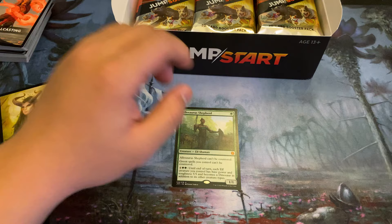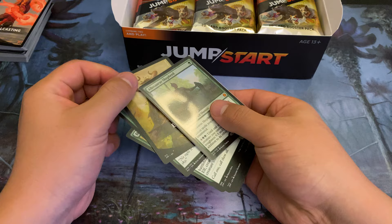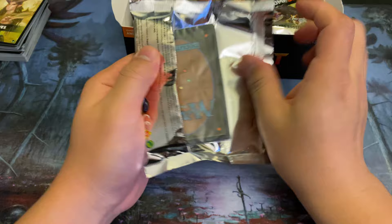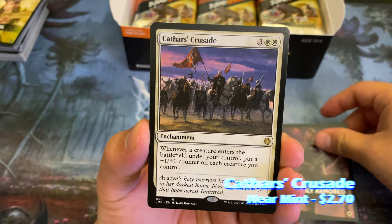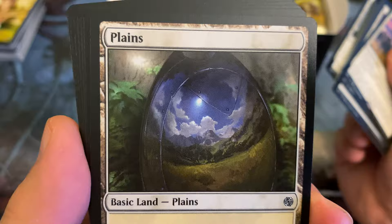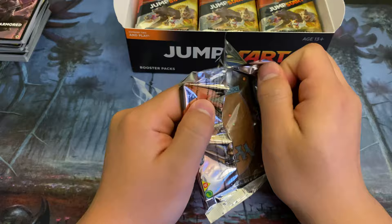Quickly the boxes started dropping in price, and before you know it we got into the $138 range. However, starting this week, stores are now going to get access to more Jumpstart. Some stores are getting a few cases, some are getting multiple cases, and some stores are getting pallets. I didn't think this would be a huge deal at first, but more and more of my stores are reporting back to me that they're getting some Jumpstart. Jumpstart was a set that Leslie and I really enjoyed opening — it was just such a pain to find, and boxes were so expensive.